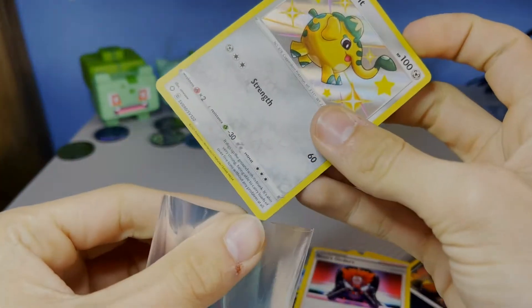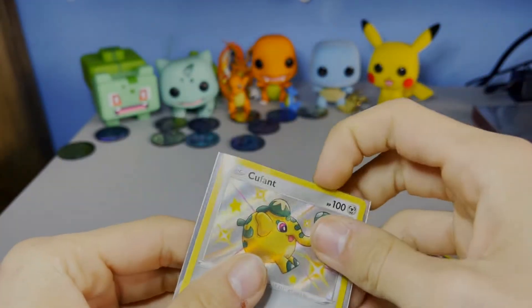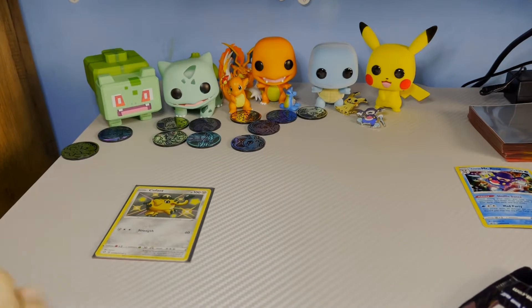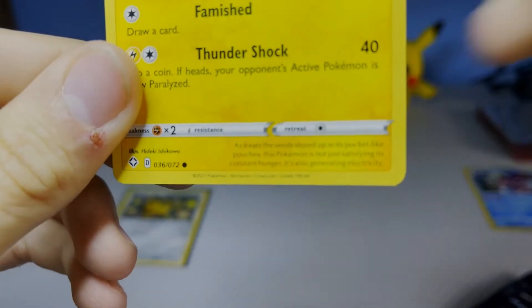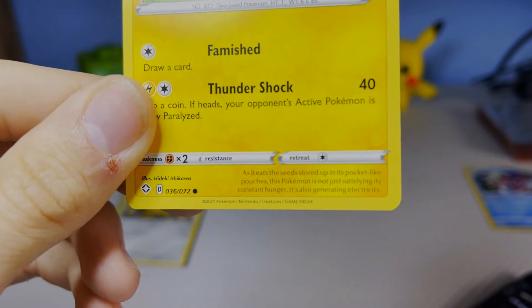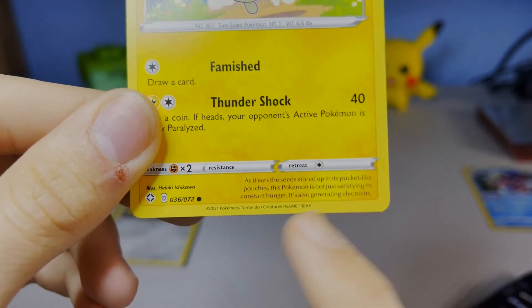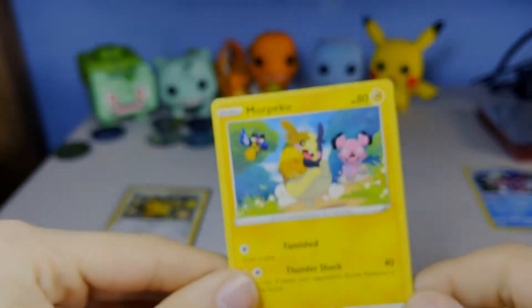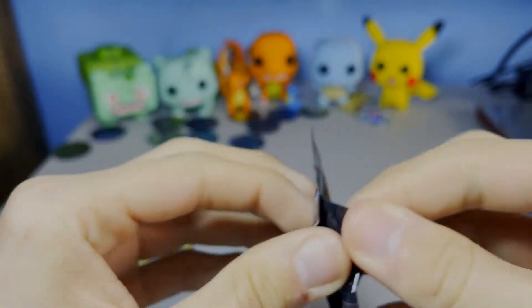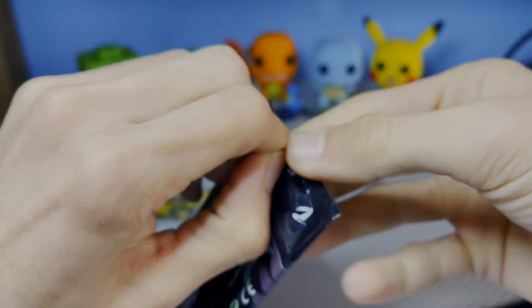We're using Vivid Voltage sleeves today in honor of the Pikachu box. I'm going to sleeve up every shiny I get. And actually if you notice on the bottom of the card, it shows the print date down there instead of the regular spot — it's not usually on the border like that.